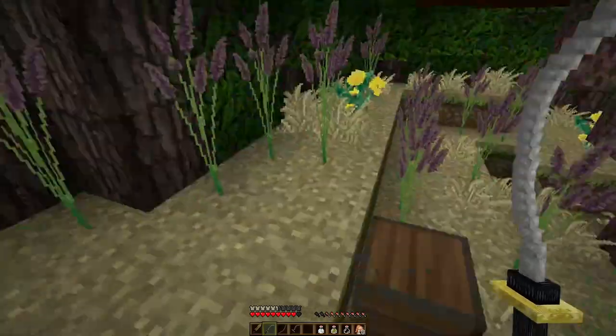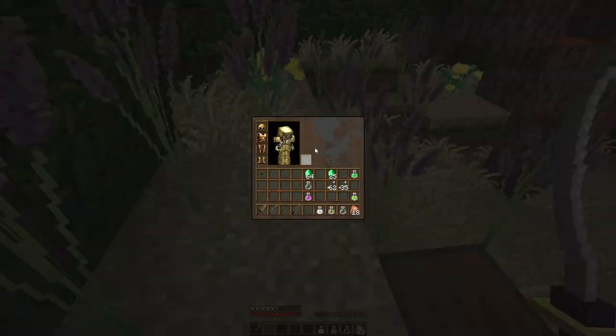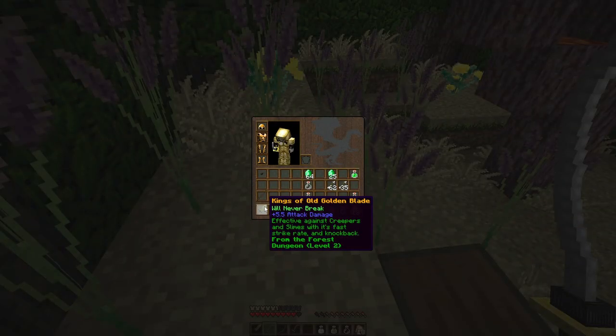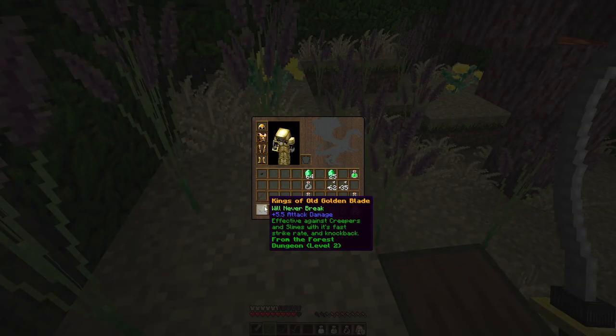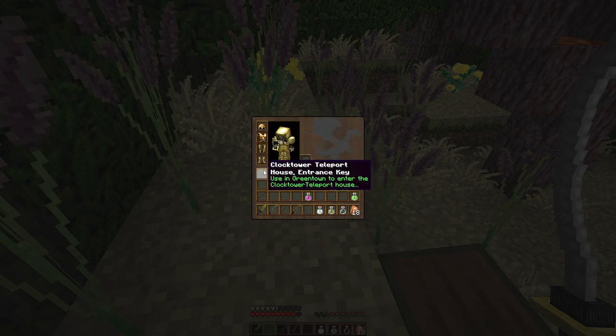Last episode, we cleared through the forest dungeon. We got a bow, we got this awesome old golden blade, and we got all of this fancy new armor. We also got a button — the clock tower teleport house entrance key — which we'll use in Greenville to enter the clock tower teleport house today.